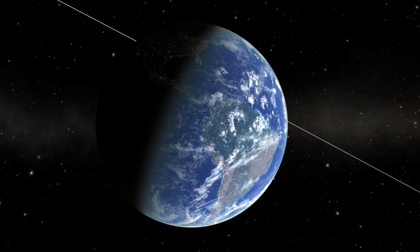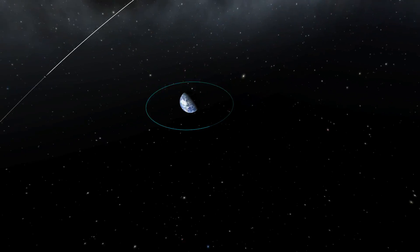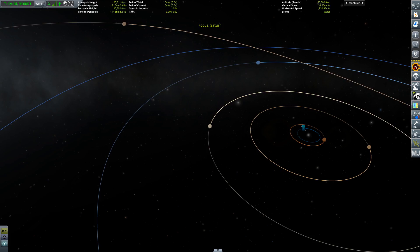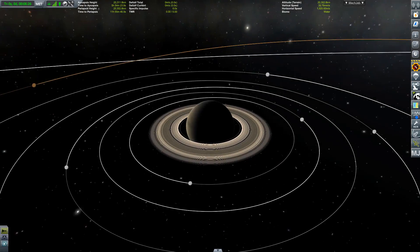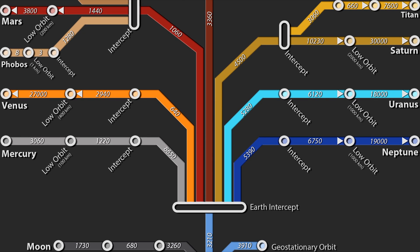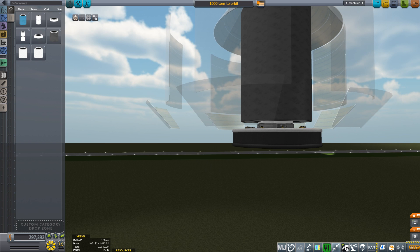The first obstacle: everything is huge, now about 10 times larger than in an unmodded KSP installation. This is due to the Real Scale Solar System part of Realism Overhaul. Your Delta-V requirements increase drastically — it takes about 9,000 meters per second to reach lower Earth orbit, compared to about 3,000 to 3,500 for a stable orbit around Kerbin. Transferring to Mars safely will require more than 5,000 m/s of Delta-V including circularization.